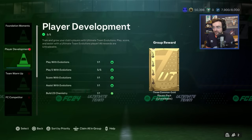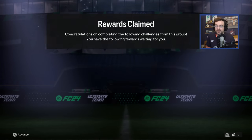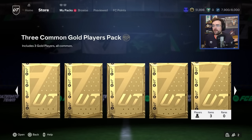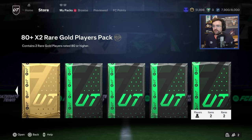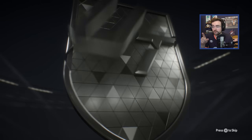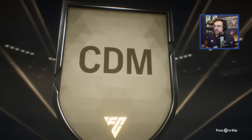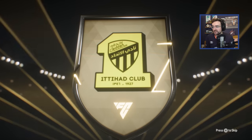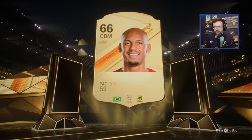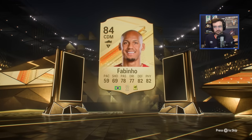We've got craploads of packs in here. I'm just going to claim all of them and let's do a big old pack opening to start this episode off. None amazing yet. Obviously when we get to level 10 we'll get an 83x10, which is unbelievable, and we'll get some good stuff from the Nike Objectives. But just on the off chance, we'll open these ones in case we get something good. That is Fabinho - that is good fodder. Lovely start, very nice.